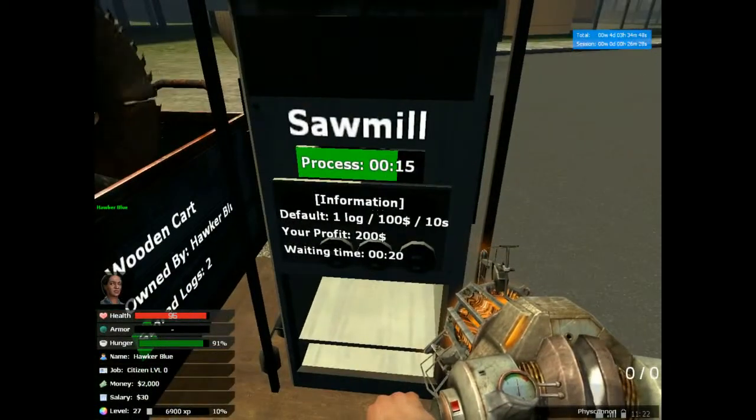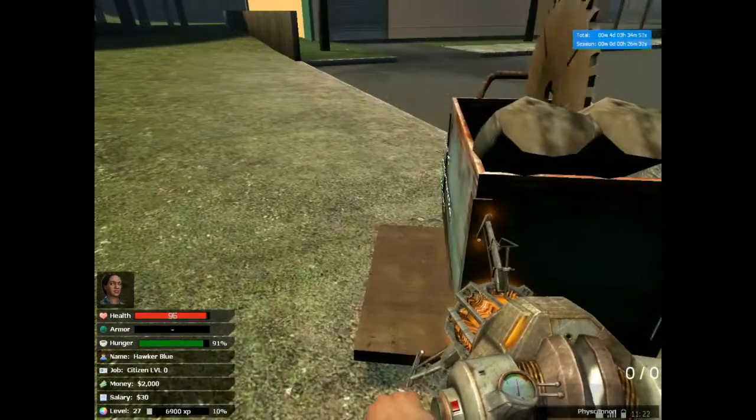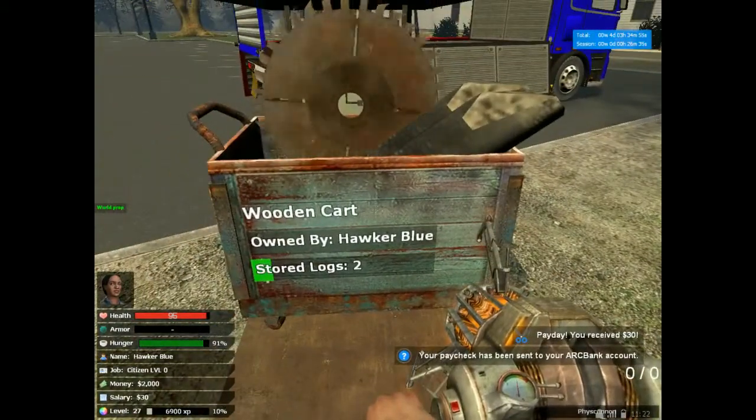You get $100 for each log, and it takes 10 seconds for each log. Each of these can hold up to 20 logs, so each of these can hold $2000 worth of logs.